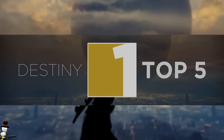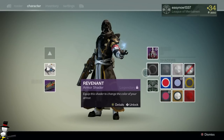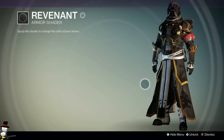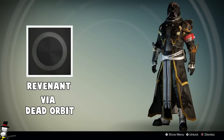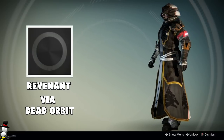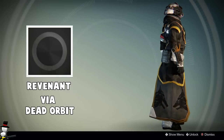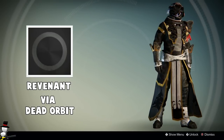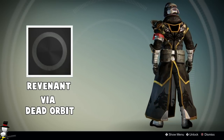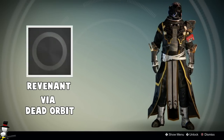Last but certainly not least, my favorite shader of all time for a warlock has to be Revenant. Revenant is a Dead Orbit shader, so you have to rank up Dead Orbit, get the packages, and through those packages you have a chance of getting one of four shaders — one of them is Revenant. It's hard to get but definitely worth it, with the black look all over the character, orange outlines, and a camouflage pattern on the black. I just love this shader through and through. Let me know what shaders you like on your warlock in the comments.